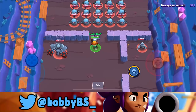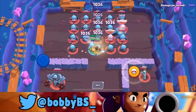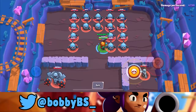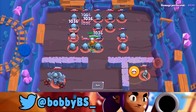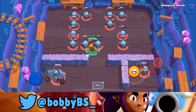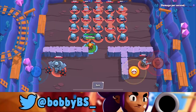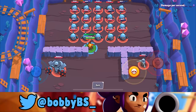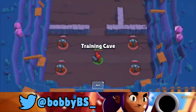What we did is check what brawler has the most damage per second. For some brawlers we used the super — like Tara, because that optimizes her DPS — but for others like Jesse or Nita we didn't. We're going to rank brawlers from least to greatest damage per second in the game.